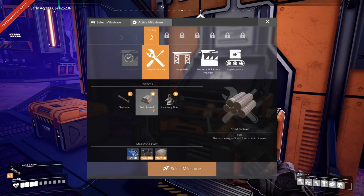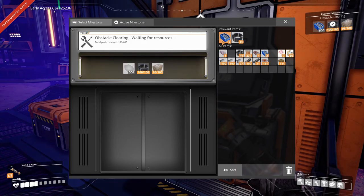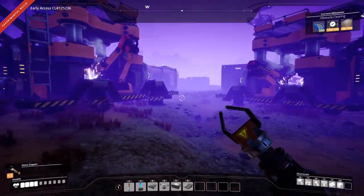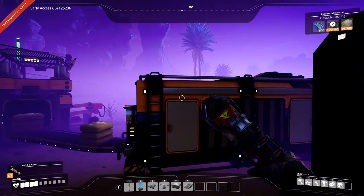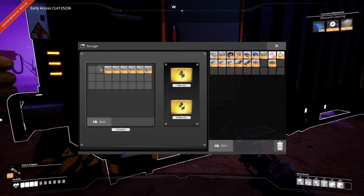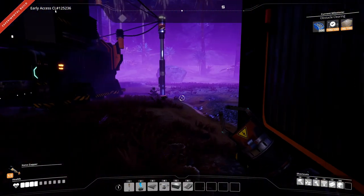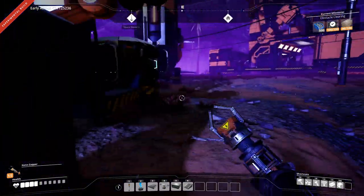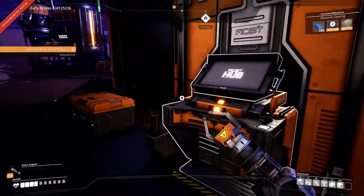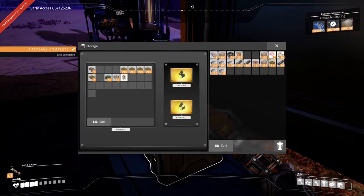I think I actually want obstacle clearing to get the solid biofuel. Yeah, that's a good idea - we'll stick these in there, we'll go get some more concrete and some more screws. Screws we have over here - we have enough. No, not yet. Concrete we definitely have enough of. I'll grab some rods and maybe some plates. How many screws do we have now? 355, so we need a few more.